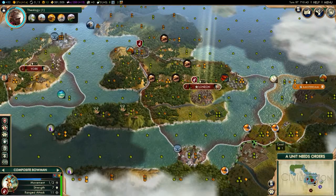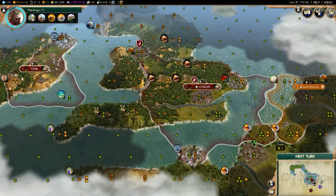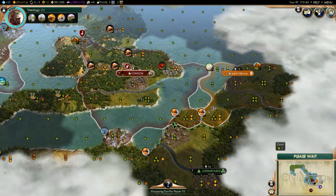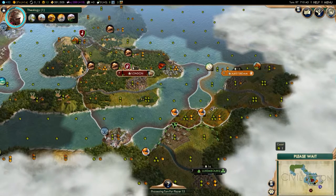Next turn. I need to heal him. I did get that tile after all — that's good. Maybe that's why he asked me for open borders.